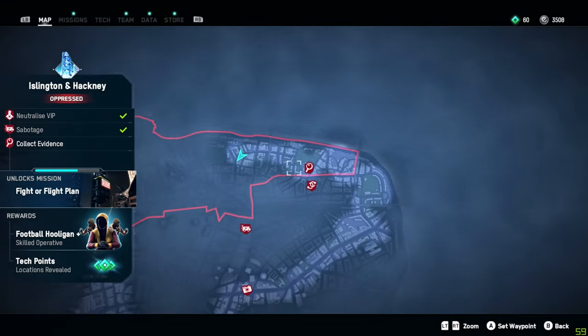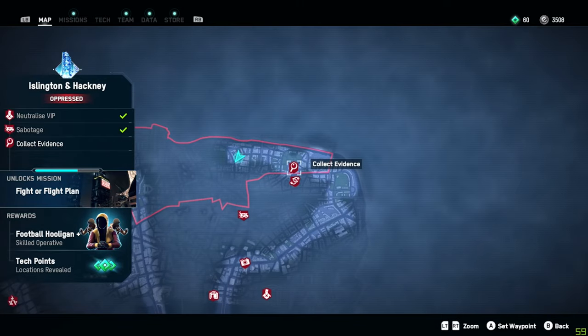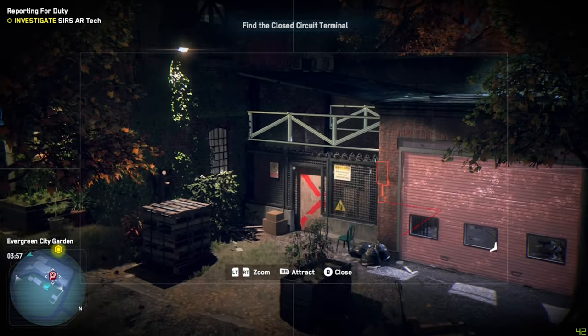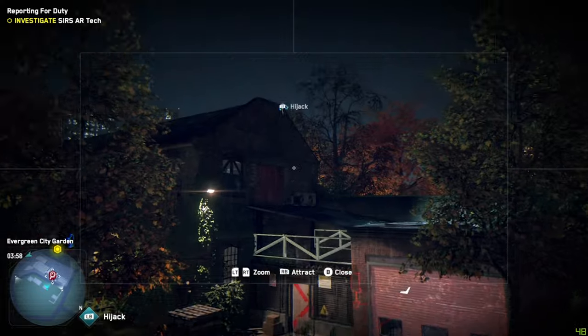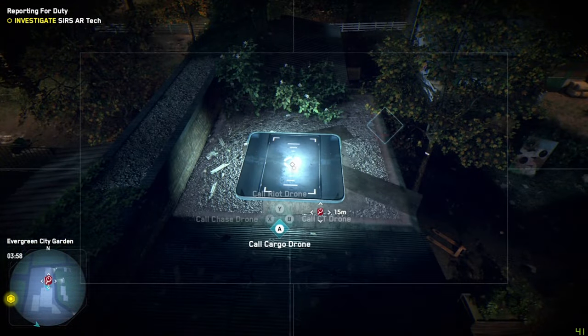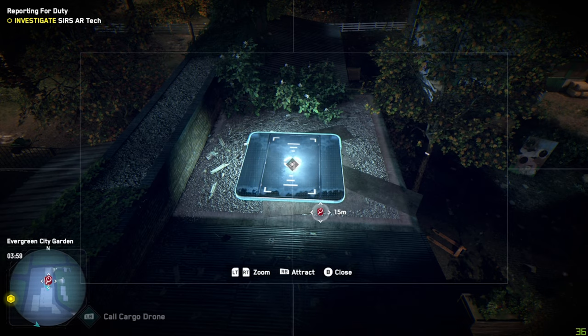Last up is an evidence collection mission that was pretty frustrating for me at first. I'm not sure if this is the standard way to complete it, but it was better than running around looking for entrances — it's just easier this way. Head over to the Evergreen City Garden and use the CCTV camera to call in a construction drone.